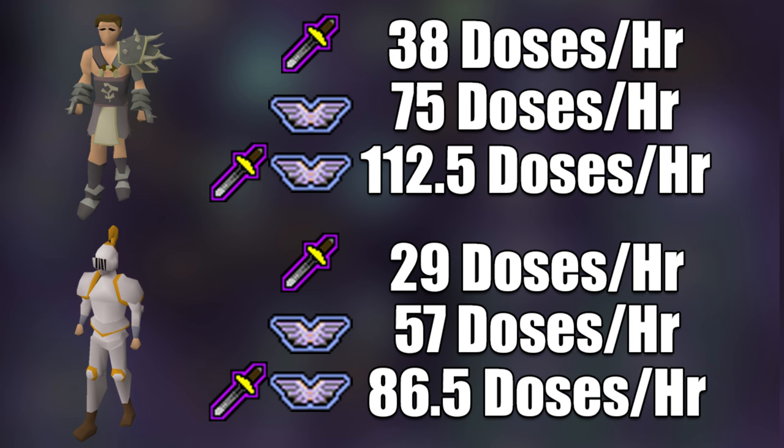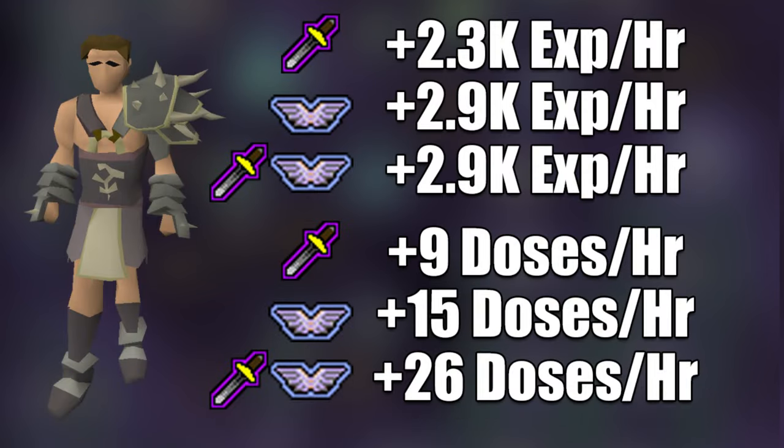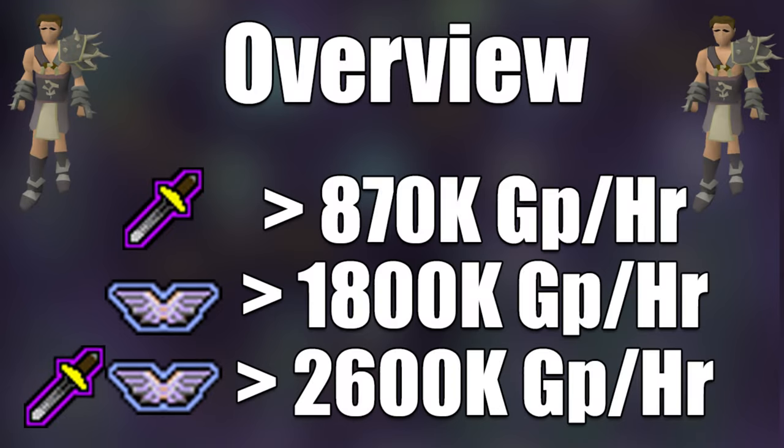And with Bandos using both melee prayer and Piety, I was using 112.5 doses an hour — which is insane — compared to 86.5 with Proselyte. So with that said, we'll go into basically what you gain versus what you lose. With Bandos and melee prayer, you're getting another 2.3k XP per hour at the cost of another 9 doses. With Piety, you're getting another 2.9k XP per hour at the cost of 15 doses. And with Piety and melee prayer combined, you're still getting 2.9k XP at a cost of 26 doses an hour. From there we go to the overview.